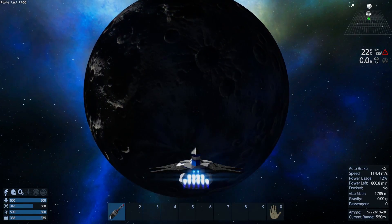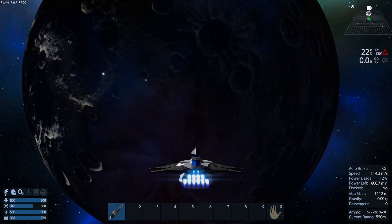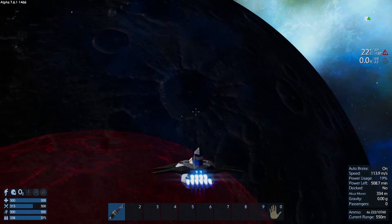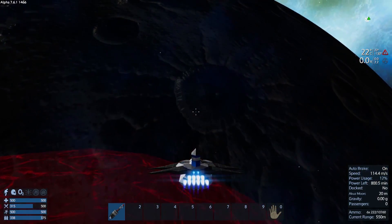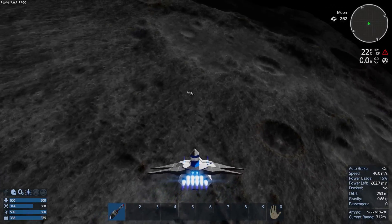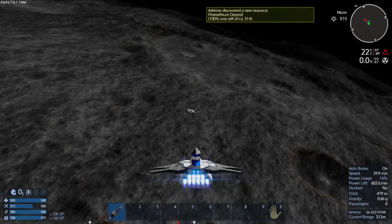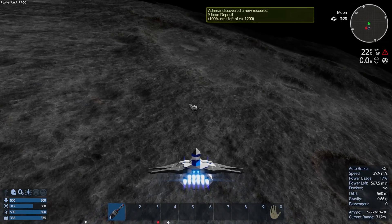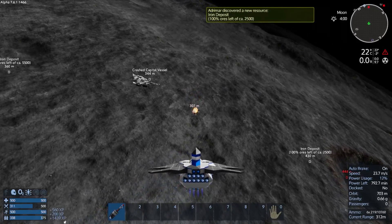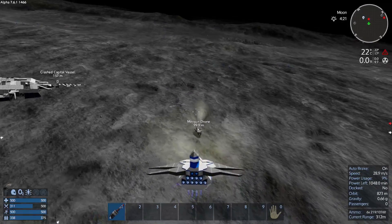And we got another 800 minutes until — okay, we can't go there. And there we go, there's a facility. Oh, that's a downed ship. I might want to — I think I've seen this one before. I haven't seen it in the playthrough but I've seen it off camera. Silicon, iron — I was thinking maybe I might want to restore that one.